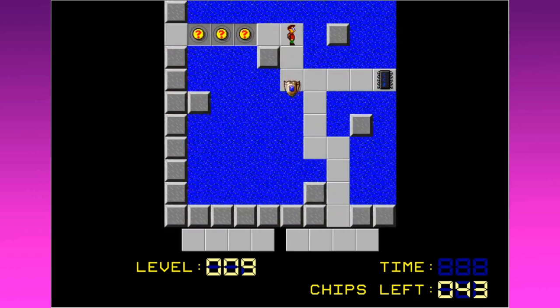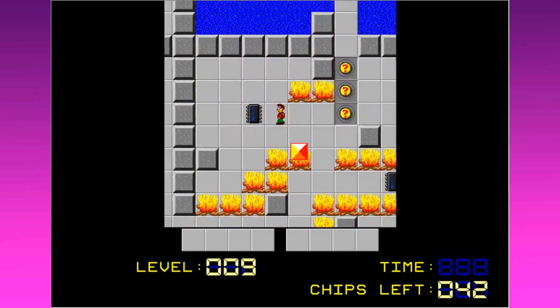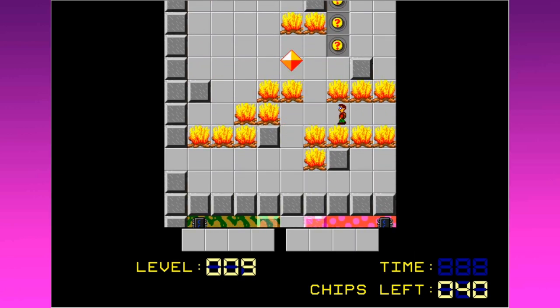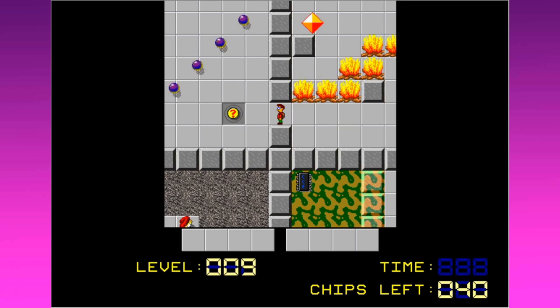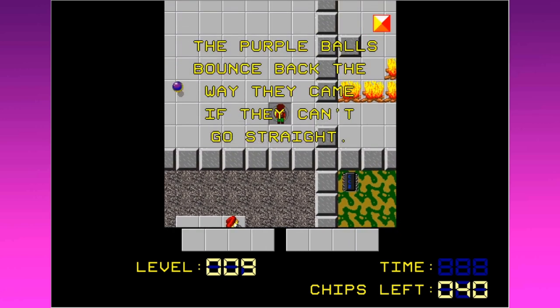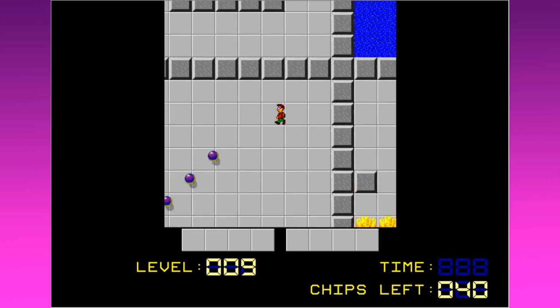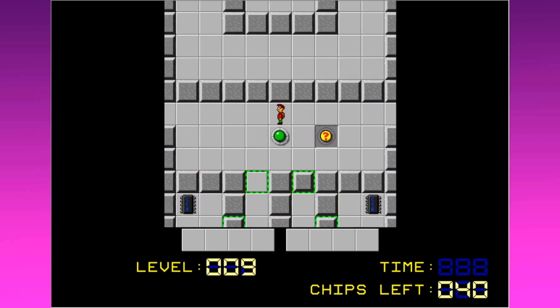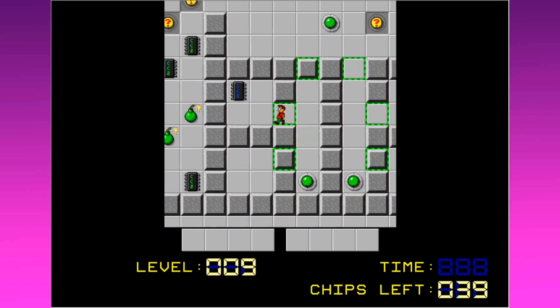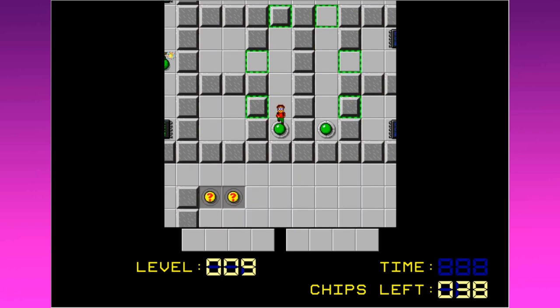Let's go down. This time we will avoid the fire box - there we go! Hey, we got some pretty colorful little walls down here. The balls bounce back the way they came if they can't go straight - looks like they're going pretty straight, so I'm going to avoid them easily. Now we've got the toggle walls, a classic of the genre.